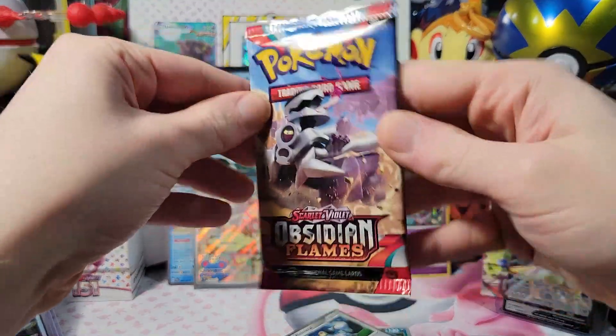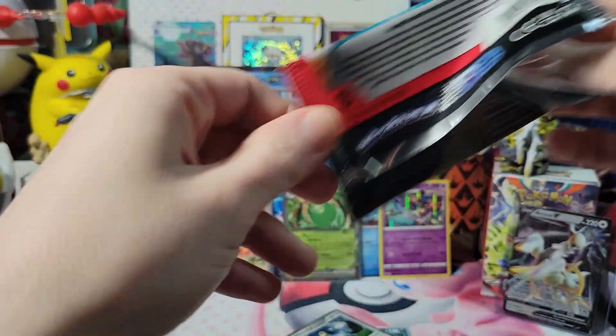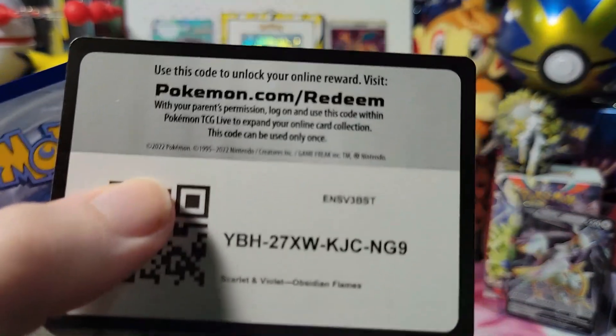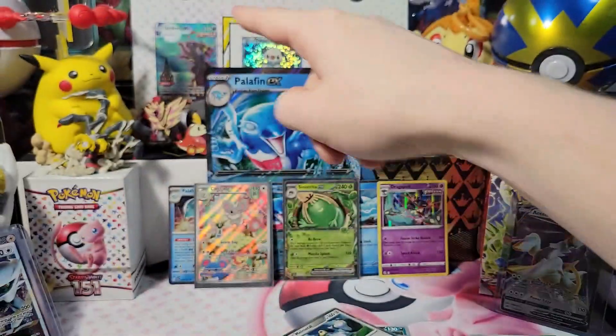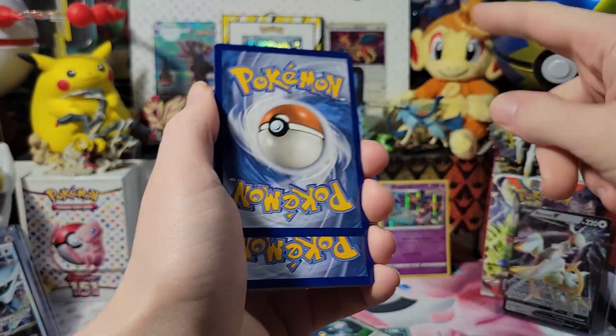Okay, Slateport Plains - let's see. I can never pull anything from Evolving Skies anymore. I know exactly what box I got that pull out of - it was a Greninja V-Box, or it was the V-Union box, yeah.